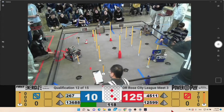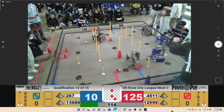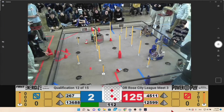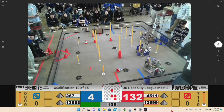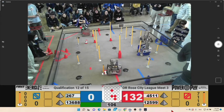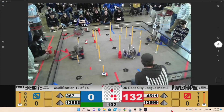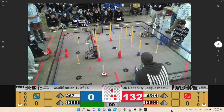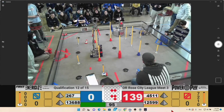It looks like the red alliance has a 125-point lead already, which — I did not see that one coming. But the red alliance is going straight for the turn rolls and they're driving right back. That's a good pass-back junction. Meanwhile the blue alliance is going for a median goal with team 267, going for the stoppile lane, and kind of picks them up.